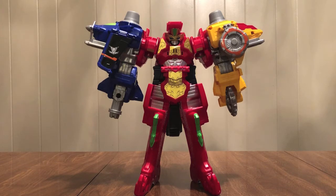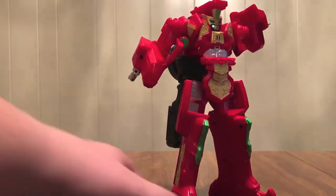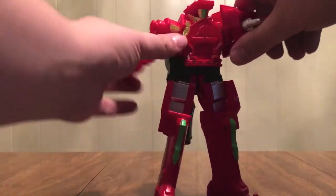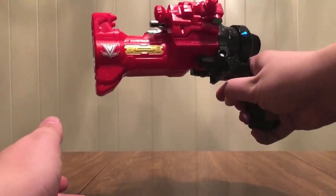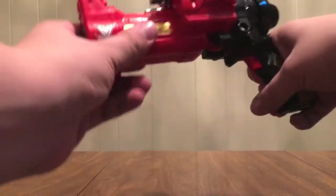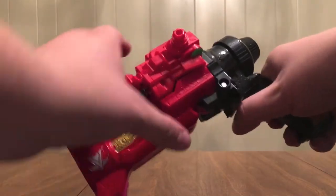Let's go ahead and bring him back into his gun mode. We're going to pop the arms off. Flip up his crotch protector — which is kind of weird to say about a robot gun — and then fold these up. There we go, that did it that time. That's what I wanted it to do before. We'll switch it back to lock it so that now it doesn't click back all the way and it will stay as a gun.